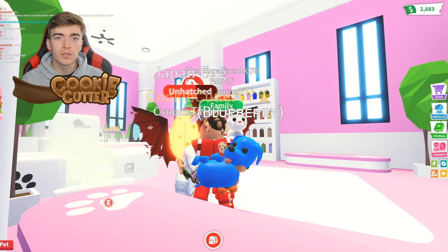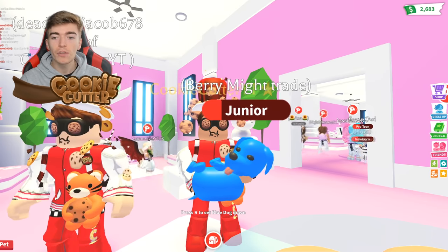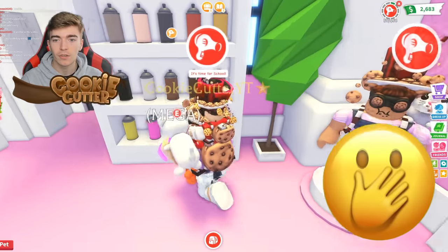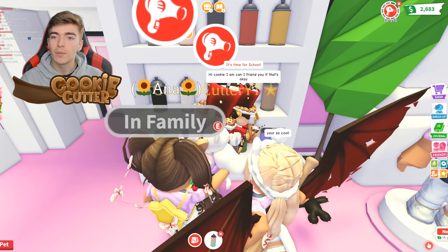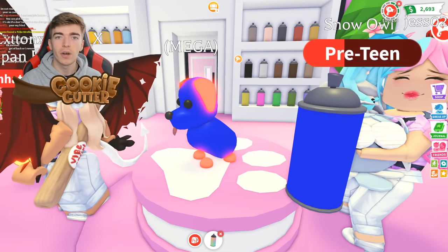Starting off with how to make a blue dog. A blue dog is an uncommon pet, one of the first ever pets to come into the game — it's just a dog that's blue. Step one, you need to become a hairstylist inside of the salon. Go up to this section, grab the coloured spray and grab the blue. Then get your spray can and start spraying your pet. And just like that, we now have a blue dog.